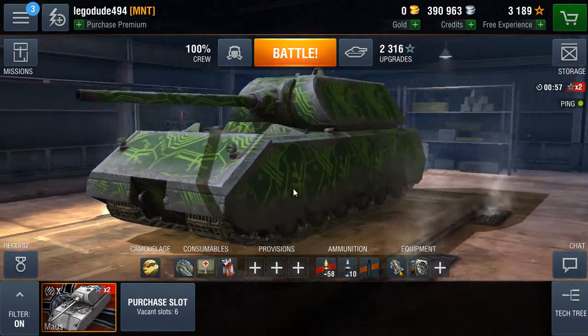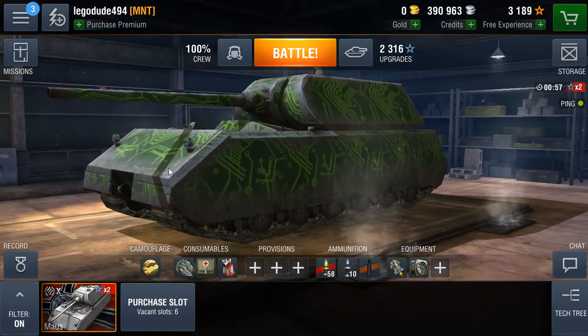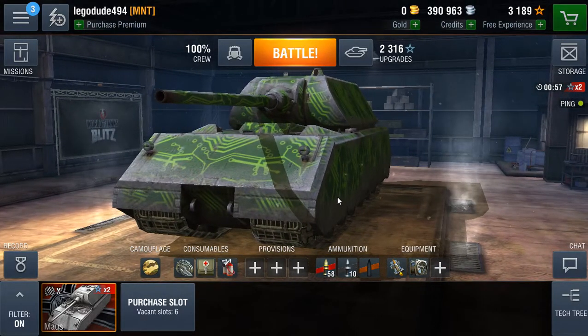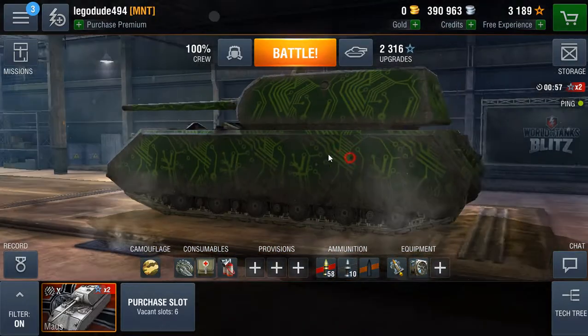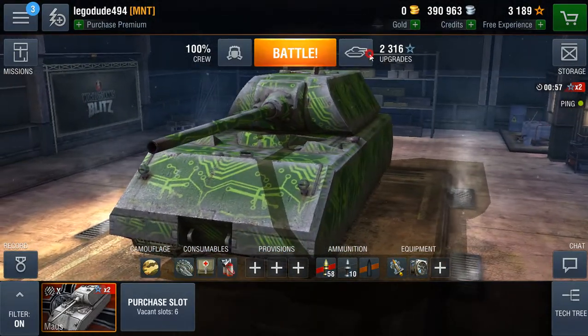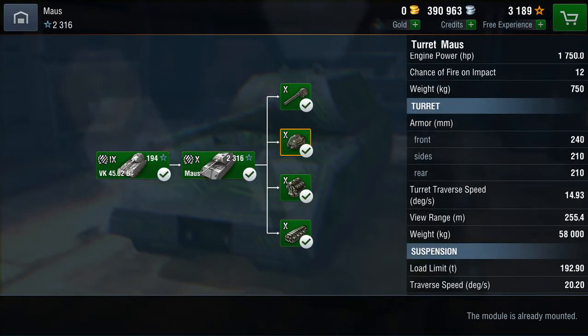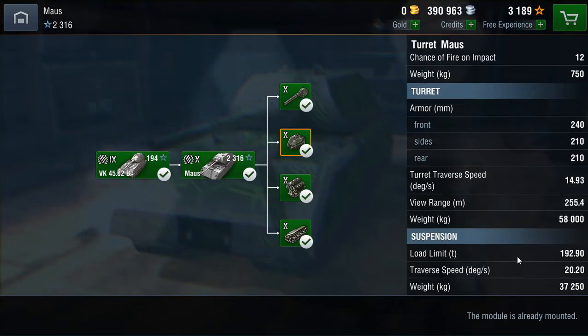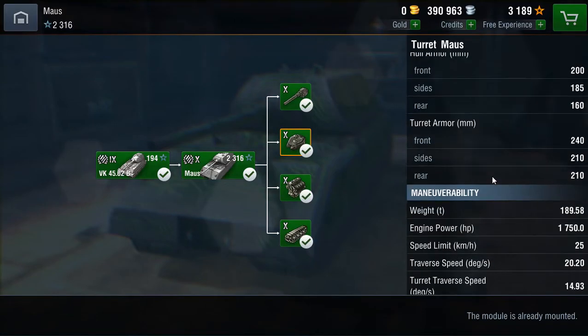Combined with the high amounts of HP, this means you can live for a very long time in this tank. If you angle your armour around a building, or from the side, it'll bounce. Generally anywhere on the tank, people will struggle to get through. I've been surrounded in the Maus and they've still bounced most of their shots off of me. It's a very slow-turning turret, however — 14.93 degrees per second. Range 255.4 metres. The suspension load limit is 192 tonnes. The armour's very good.